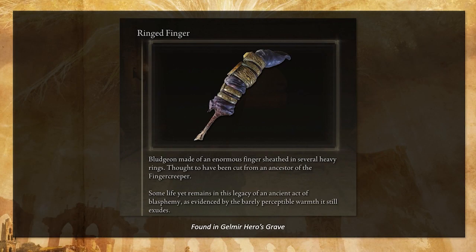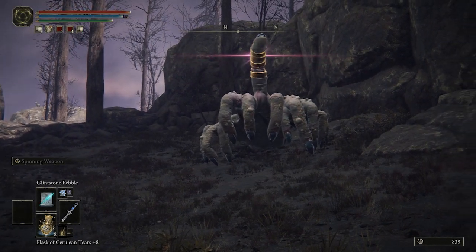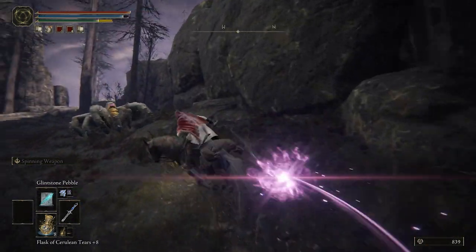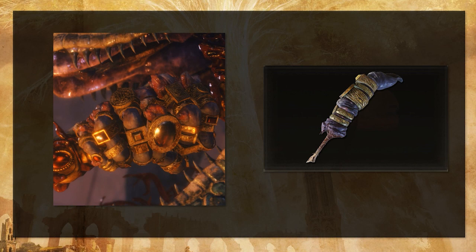Going back to this for a second, it says it's thought to have been cut from an ancestor as a finger creeper. The finger creepers, we've seen those — they're the ones that crawl around and have the rings on them. I thought this was absolutely intentional. They wanted you to put these two items together, like a shocking 'wait a second, what's the relation here?' Why does Rikard have this finger creeper finger? So I went on Reddit to see if anyone else had found this connection.